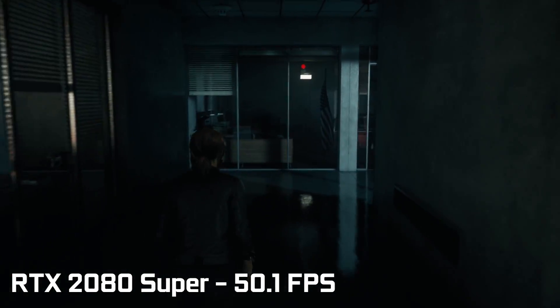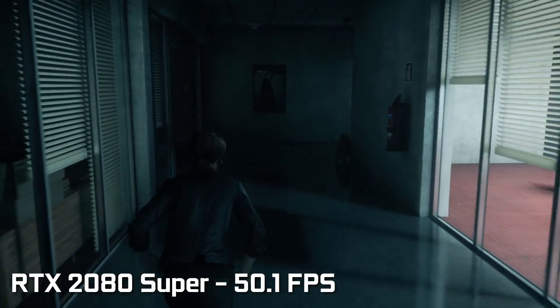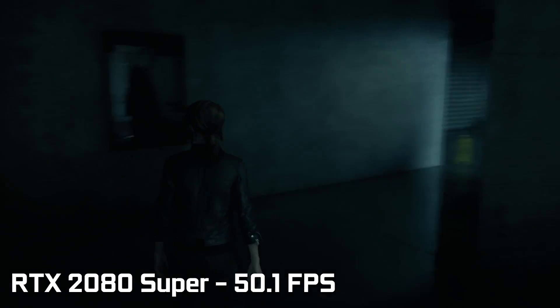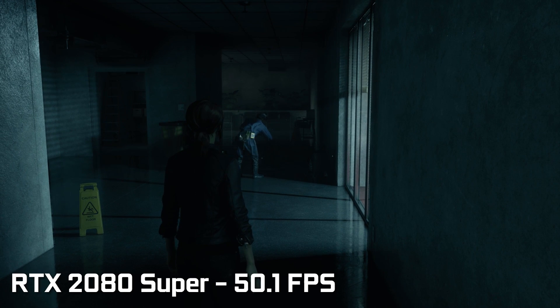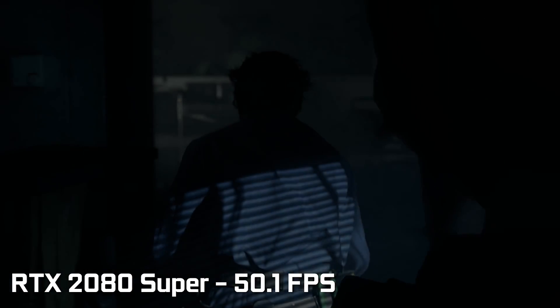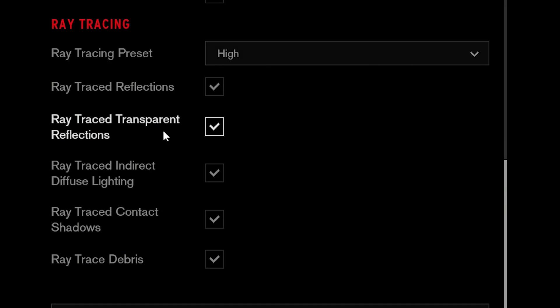In both scenarios, you're getting really good frame rates with a high performance card like the 2080 Super, but does it really translate into tangible enhancements in the visual experience, especially when playing a game like Control, which is developed around the ray tracing capabilities of the RTX series? In the video settings under ray tracing, there are actually five different parameters you can adjust — reflections, transparencies, indirect light diffusions, contact shadows, and ray tracing around destructive elements and debris.